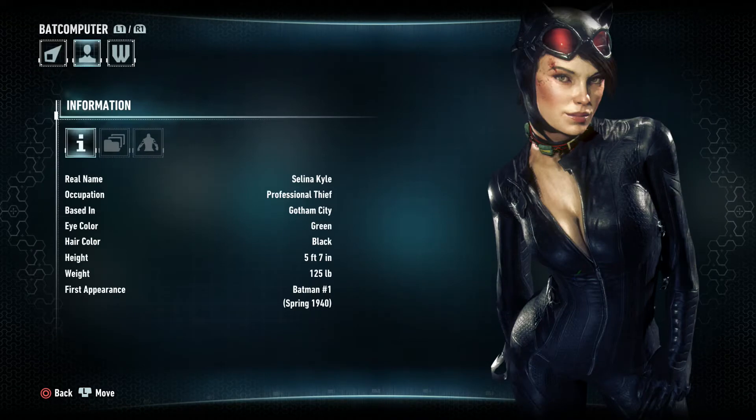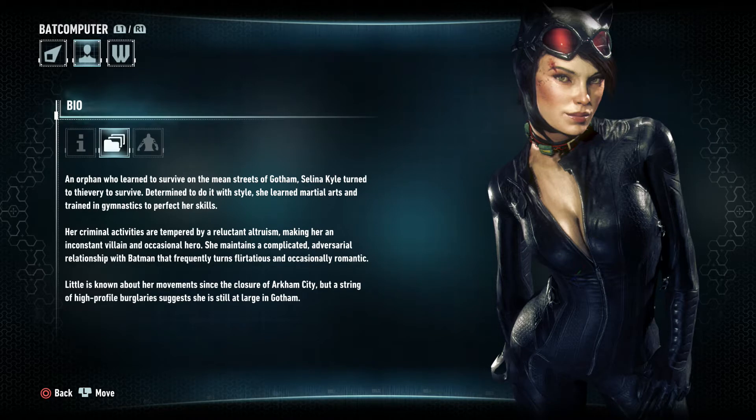Let's see Catwoman's bio. Selina Kyle, of course. Professional thief, Gotham City. First appearance was Batman No. 1, Spring 1940. An orphan who learned to survive on the mean streets of Gotham, Selina Kyle turned to thievery to survive. Determined to do it with style, she learned martial arts and trained in gymnastics to perfect her skills. Her criminal activities are tempered by a reluctant altruism, making her an inconstant villain and occasional hero. She maintains a complicated adversarial relationship with Batman that frequently turns flirtatious and occasionally romantic. Little is known about her movements since the closure of Arkham City, but a string of high-profile burglaries suggests she is still at large in Gotham.